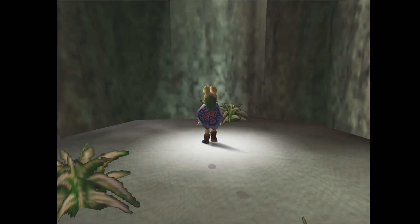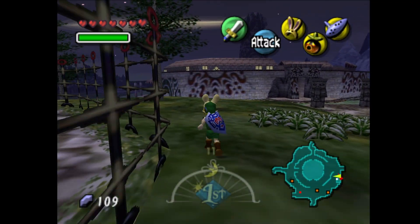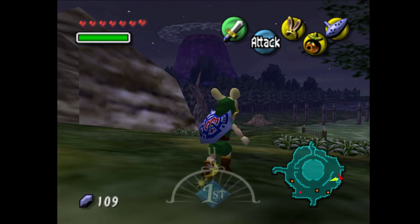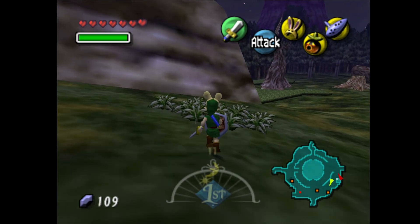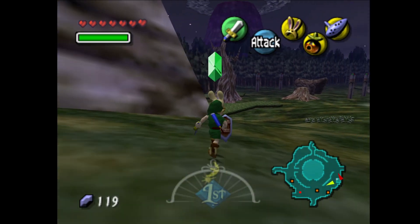As you may be able to tell, there's another three that we need to find in Termina Field. Now that we have the big spin attack, we can empty these grass patches much quicker — I'm kind of hoping for a bomb drop here, I just want more bombs, but we're not getting it right now. At least we're getting rupees.